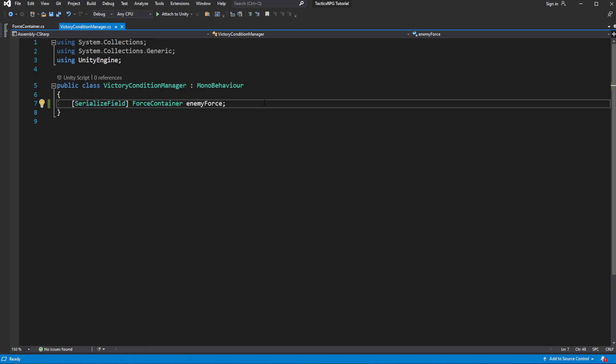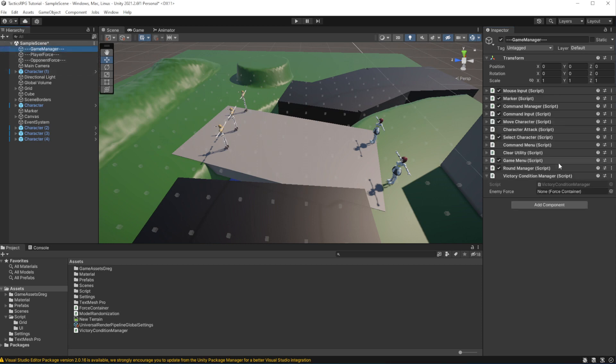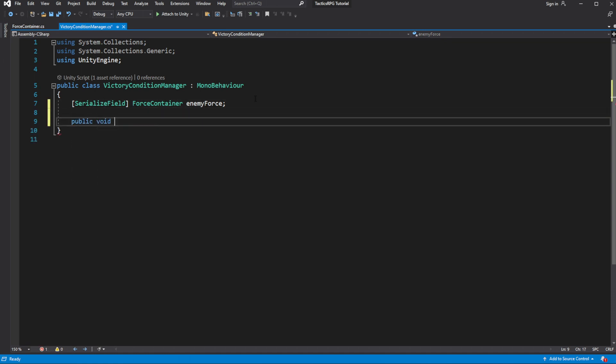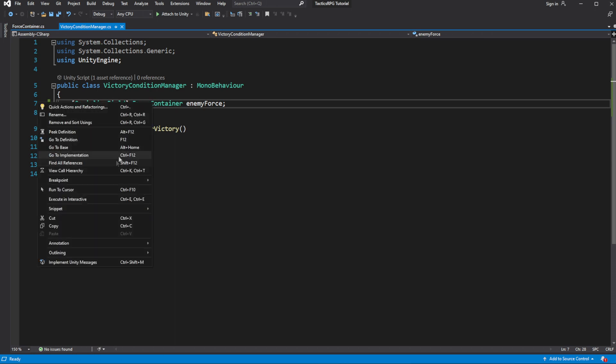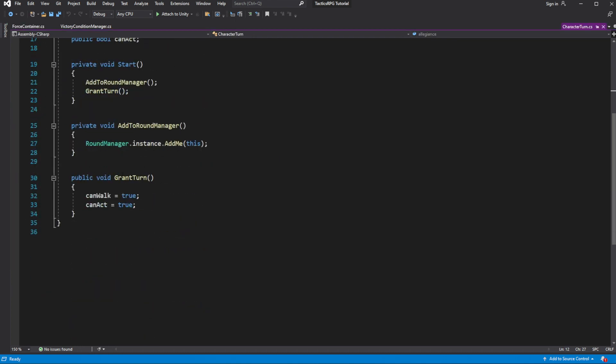Reference the enemy force in the editor. Inside Victory Condition Manager, let's make a new method called CheckPlayerVictory. We want to set up a condition for victory, which for now will be a simple defeat of all enemy. We have a list of all participants in the enemy force inside the force container, but this is stored just as a character turn component, and to check if the character is defeated or not, we need to get the enemy force.